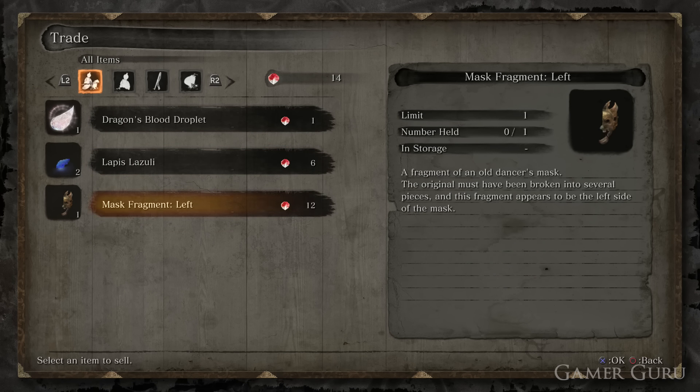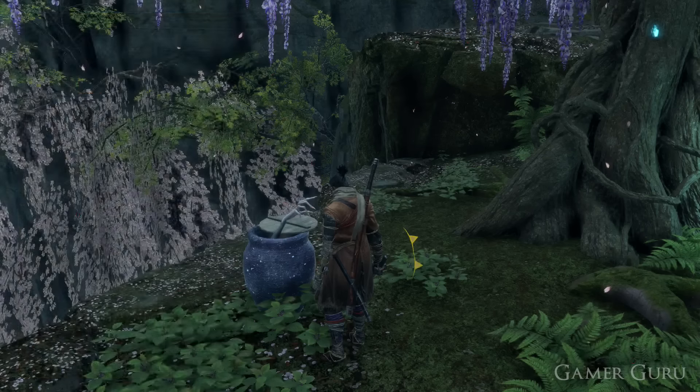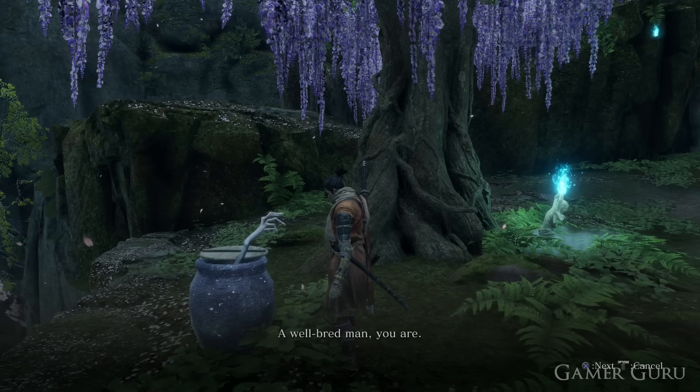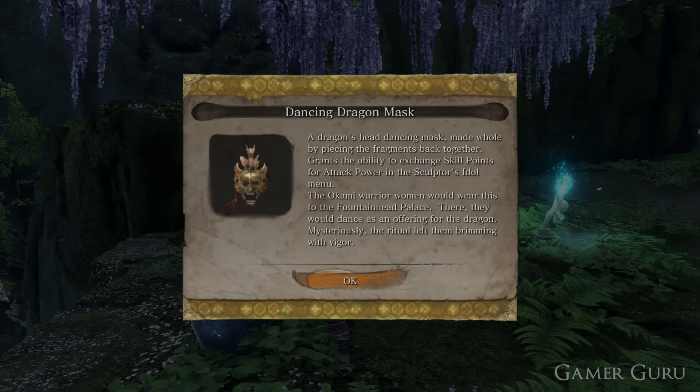Once you have all three pieces, they'll automatically join together and form the Dancing Dragon Mask. You don't need to equip it — it's not a visual thing and you can't see it equipped in any way. The only difference it makes is that when you sit at the idols, you'll notice an extra menu option called 'Enchant Attack Power' — but this time with 'skill points' in parenthesis, meaning you spend skill points instead of boss remnants to upgrade your attack power.